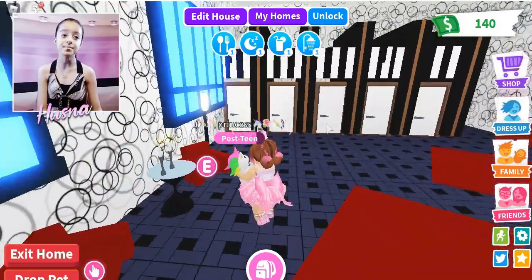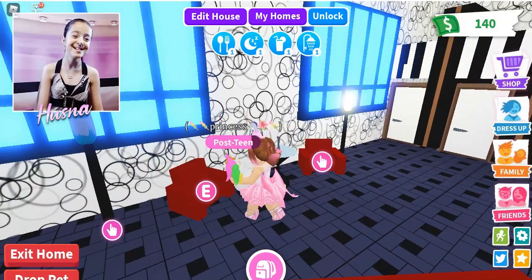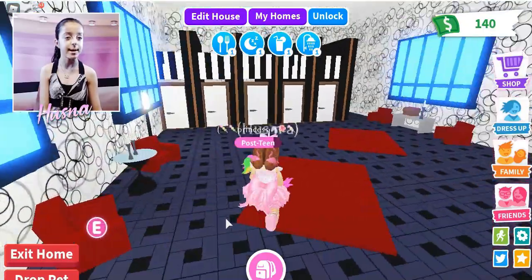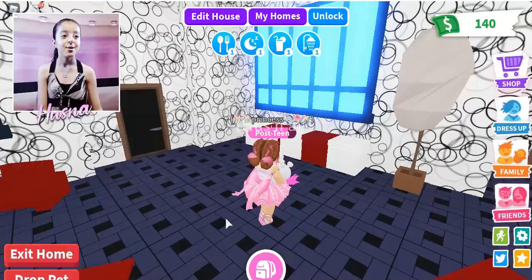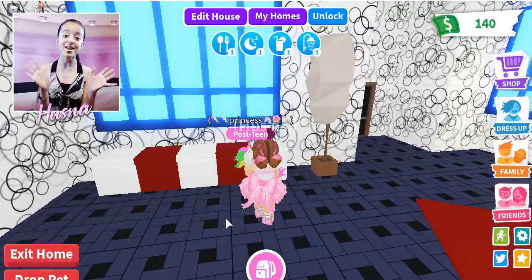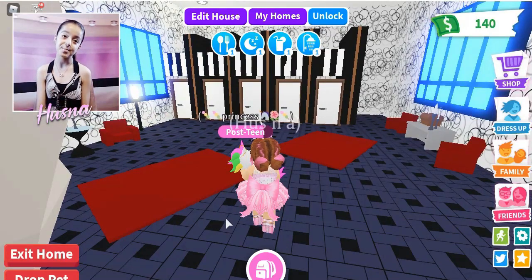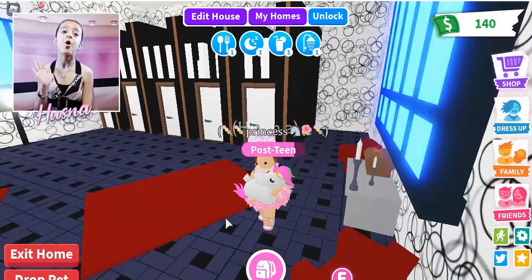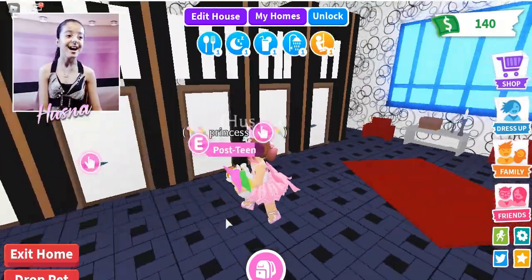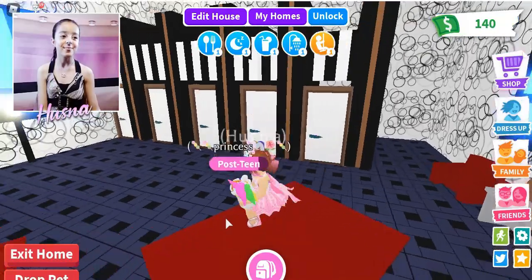This is the restroom — two nice chairs with two beautiful lamps. There's a tree, a window, another window, and another window, two rugs. I love the colors: I used white and red because I thought they look really nice for a restroom. We also have candles, of course. Who can live without candles? I love candles!